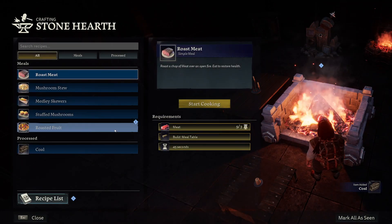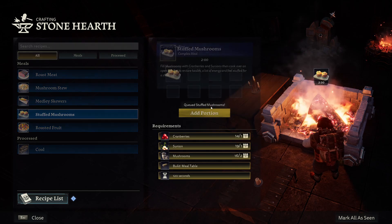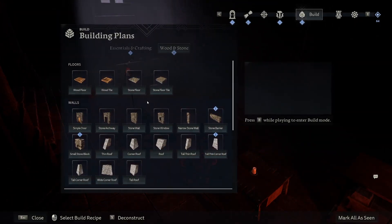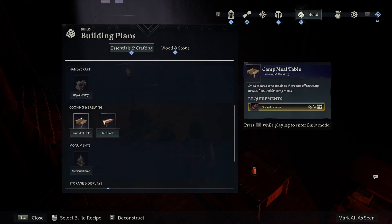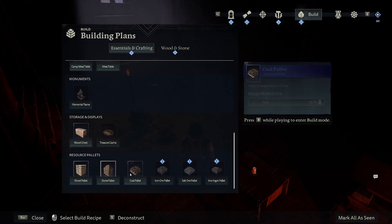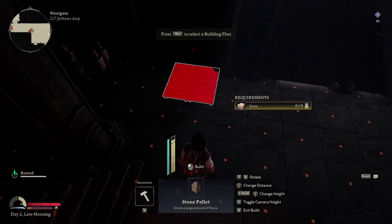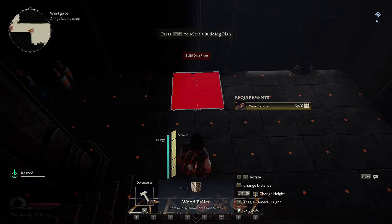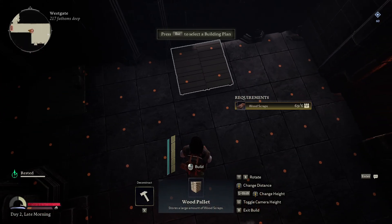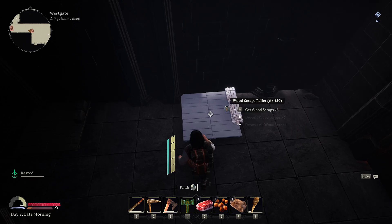Let's grab some coal so we can make roasted fruit. Let's do stuffed mushrooms real quick. Looking at our buildings for a second — we have a camp table which I built. We're going to put some pallets down on the far side of the walls. Stone over here and then we'll do wood. We have a coal one over here already.